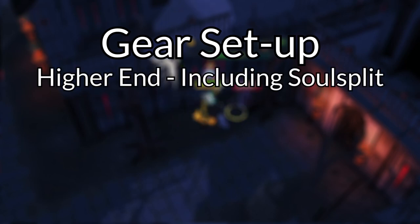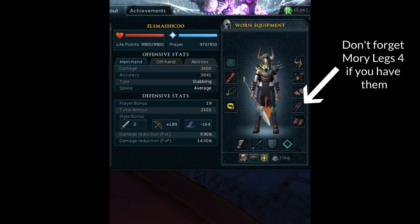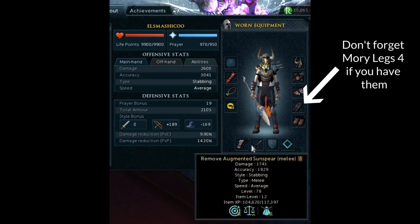Let's get into more detail on your exact setup. First up, I'll cover high-end — and by this I basically mean have you unlocked Soulsplit? For the higher-end Soulsplit setup, you want to bring power armor suitable to your combat style, like God Wars 1 or 2 armor. Otherwise, bring your best DPS jewelry in your other slots, like a Dragonrider amulet. I have a ring of life here because I'm a cowardly hardcore, but probably bring a DPS ring or luck ring if you're not a hardcore. The most important item, and the only one required for killing Vyres, is the Sunspear.